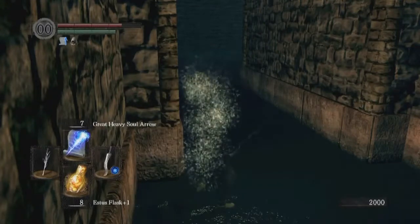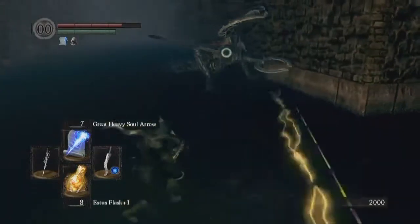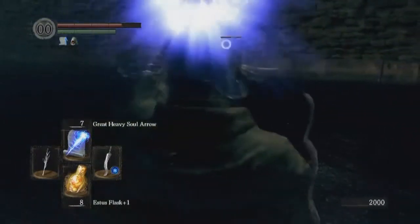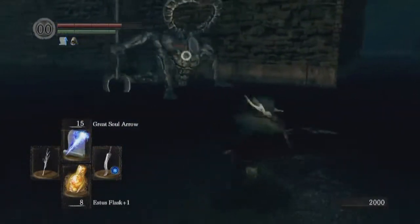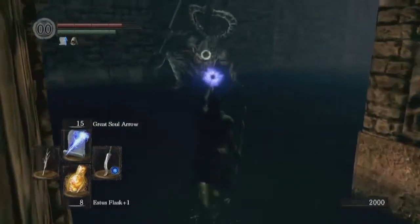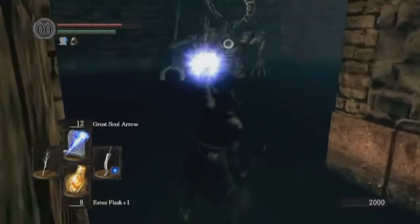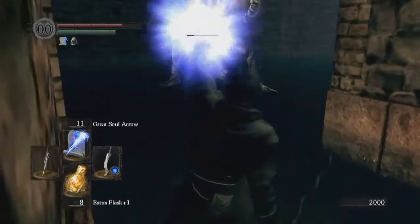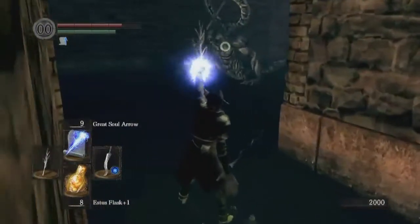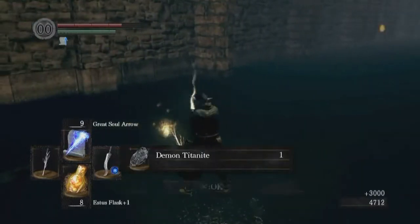I wonder, can I use Hidden Body to sneak up on him and get in range of a Great Heavy Soul Arrow? Looks like probably not. Regardless, it still works. We already got our Titanite Catch Pull — that's a big reason why you'd want Item Find and a Gold Serpent Ring for this fight. And I think that should do it. Well, definitely more of a hassle than it needed to be, but we got it.